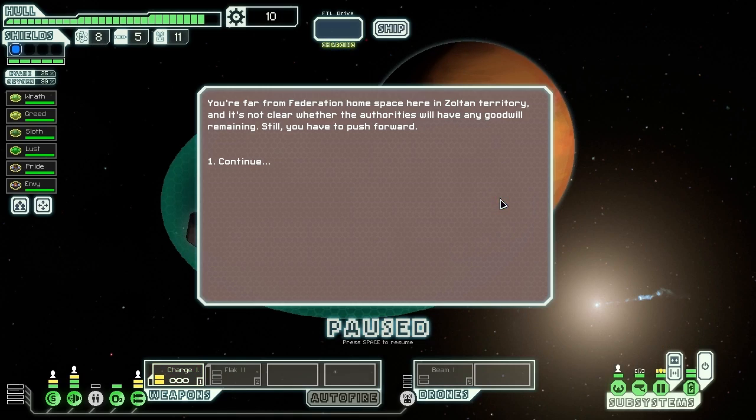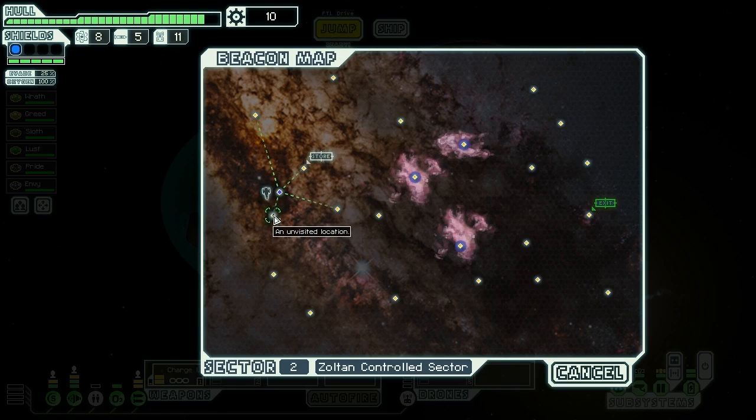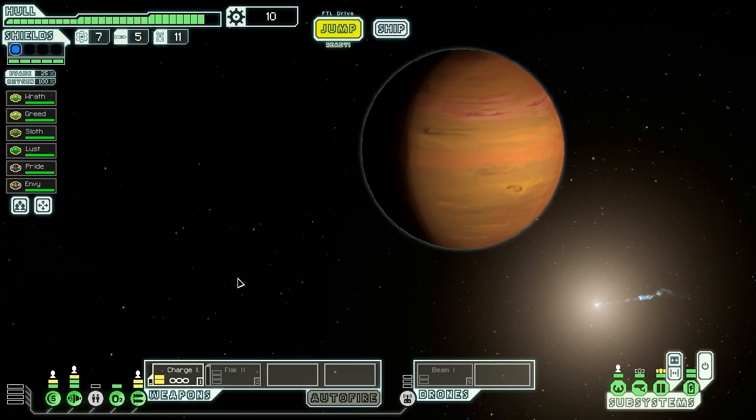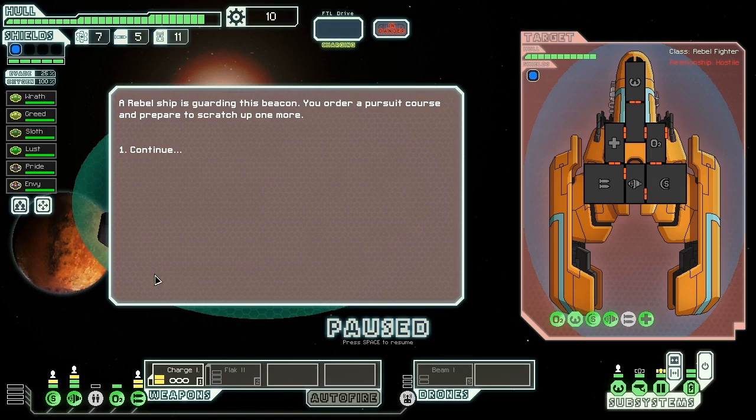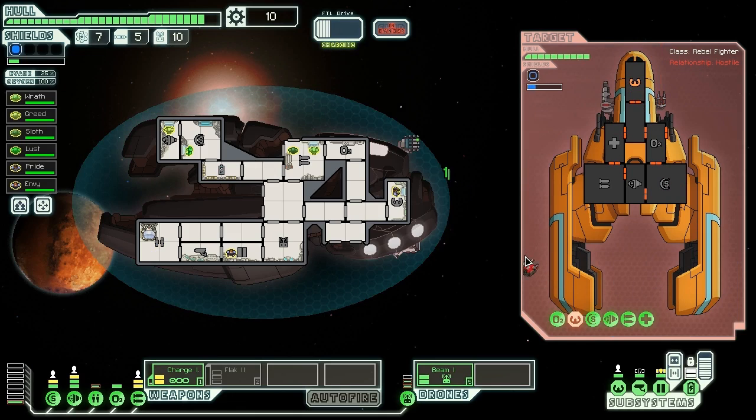It might still give us a run for our money but we'll do our best. We're far from Federation home space here in Zoltan Territory and it's not clear whether the authorities will have any goodwill remaining. Still, we have to push forwards. There's a store right in front of us but that doesn't help us. We're going to try and go through all of the nebula beacons because we have a ton of non-ionizable power — a battery and four Zoltan. A rebel ship is guarding this beacon so we order a pursuit course and prepare for combat.